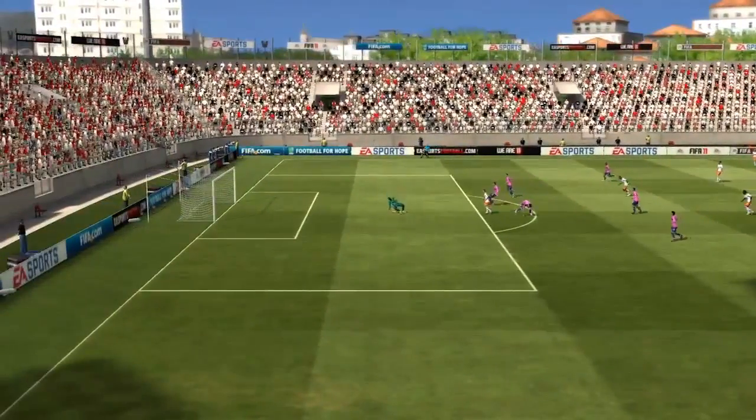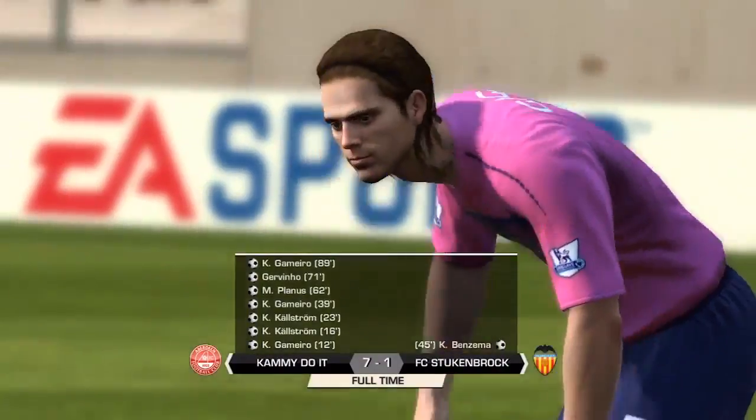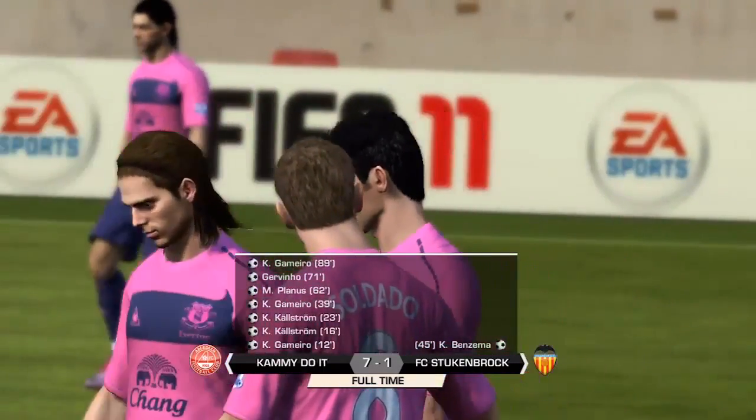Then Gamero manages to chip the keeper — he gets a hand on it, and I get pretty lucky because usually when that happens the ball just bounces out of bounds. That's how it ended: 7-1. Pretty nice bounce-back victory from getting knocked out of the cup.